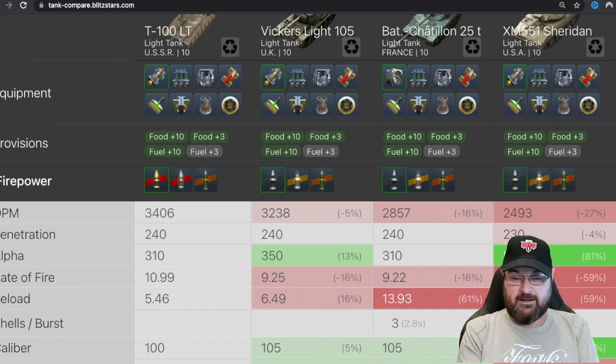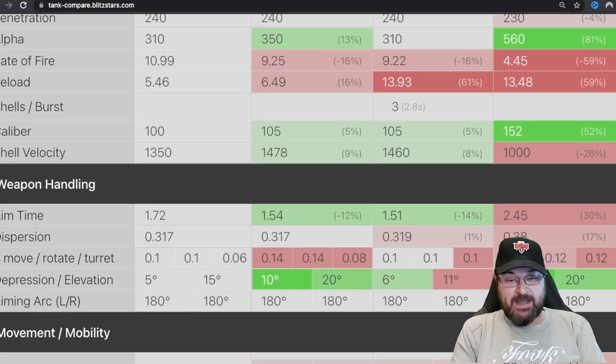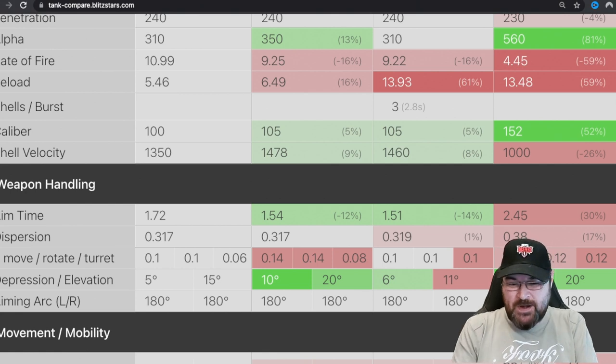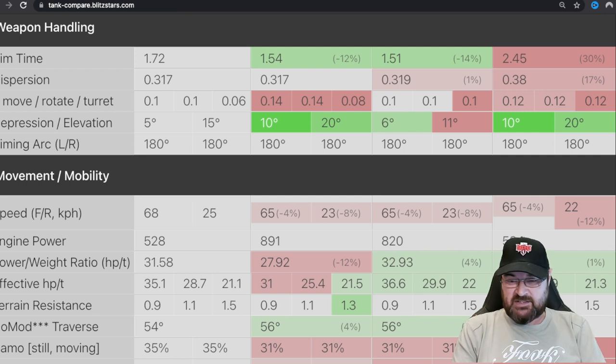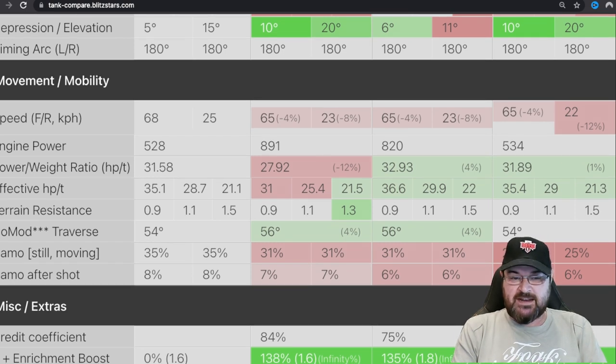The Sheridan has very high alpha. Calibre and shell velocity are not the best. Aim time also is not the best. But look at the speed on this thing — it's absolutely massively quick, almost 70 kilometres going forward and 25 going backwards. That is hands down faster than any other light in the tier. And look at its camo profile: it has 35% while it's still moving. That's huge. After it shoots, it still has a better camo profile than any other of the lights.